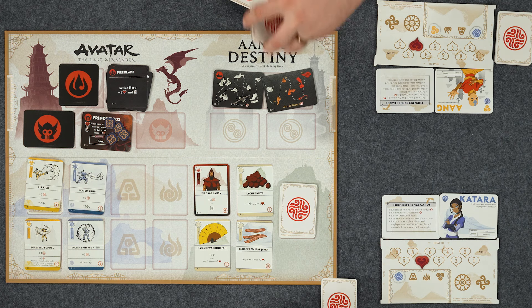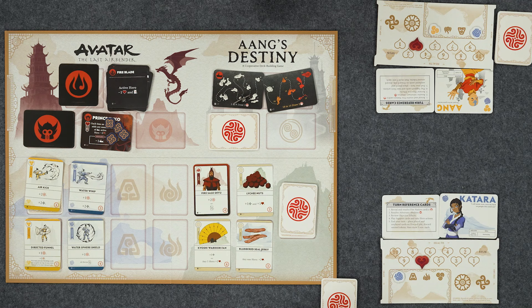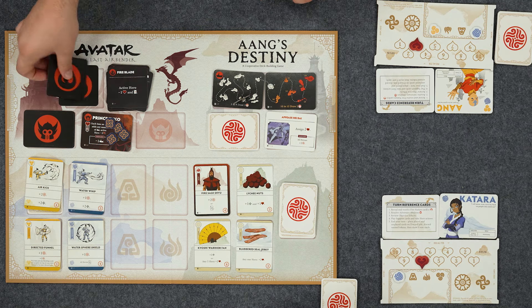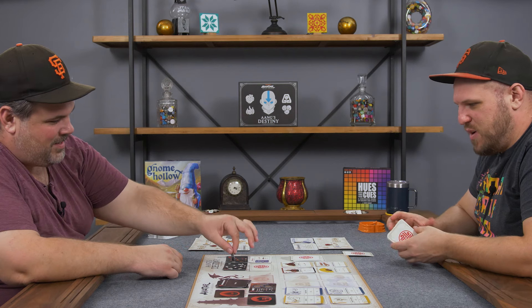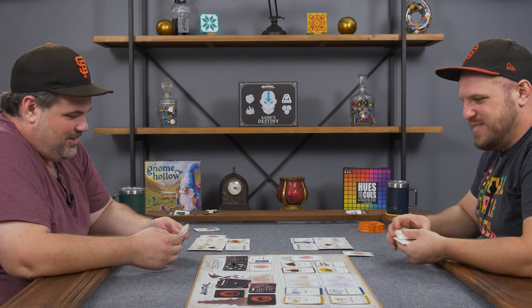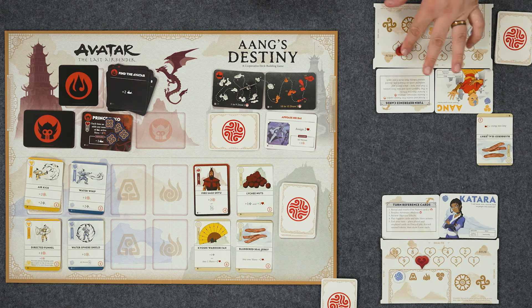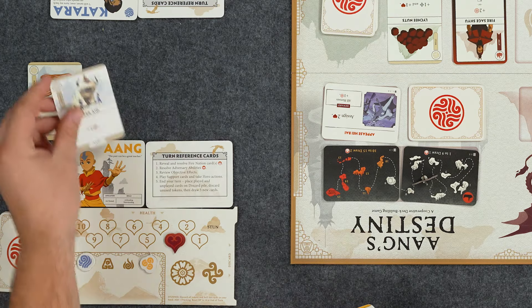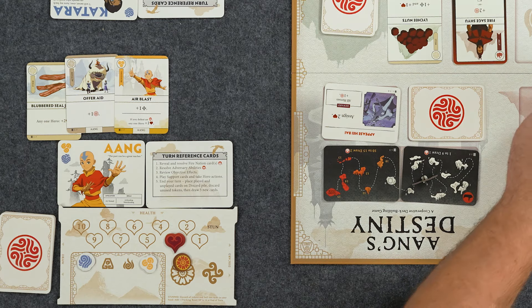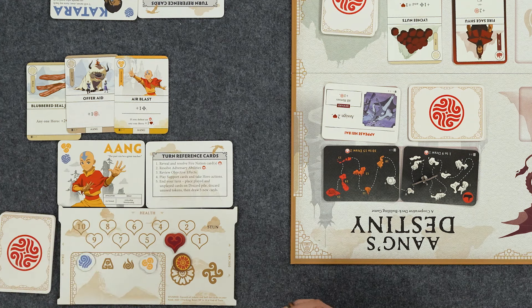Starting my turn - new objective: we have assign two health. That would put me very low. Wow, assign two health - okay. Tracking: plus two, and Zuko's going to hit me two more. So I definitely can't assign any health right now. But it's going to be okay because I'm going to eat some blubbered seal jerky and heal by two. I'll play offer aid to get a purpose. I would hug the heck out of that sky bison Appa. I'll play Oyaji - if I defeat an adversary this turn, any one hero can heal. Air kick gives me two purpose and two attacks since I have airbending.